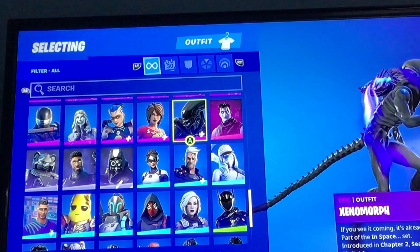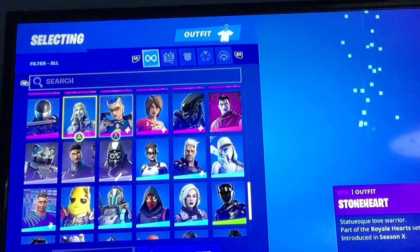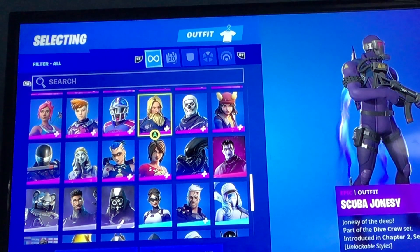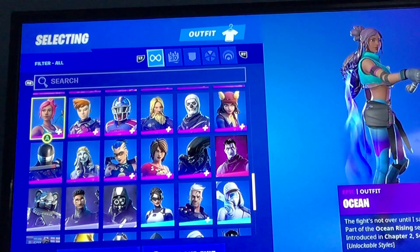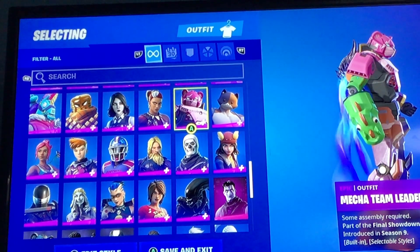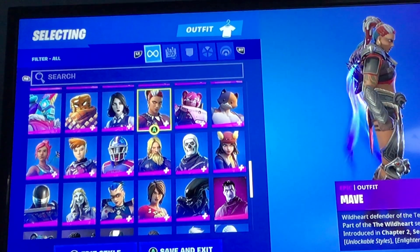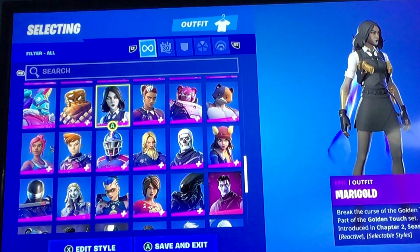We've got Dark Jonesy, we've got Xenon, North, TNT. Ty Runner, Storm Heart, Snake Eyes, Sky, School Trooper, Scuba Jonesy, Scrimmage, Scrapper, Race, Ocean. The House Goals, Next, Team Leader, Two Stars — that and that.